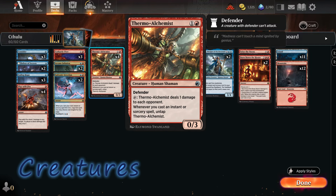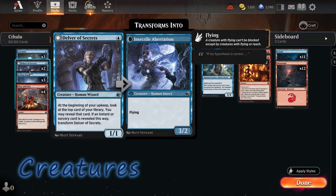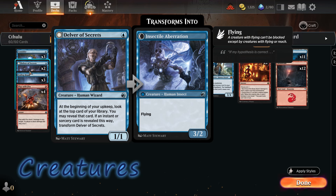Thermal Alchemist can also deal a lot of damage — we can tap it to deal one damage to the opponent, and whenever we cast an instant or sorcery spell, we can untap it. Then we have Delver of Secrets, which can be very useful. Once transformed, it's a 3/2 flying creature, adding versatility to our creature lineup.